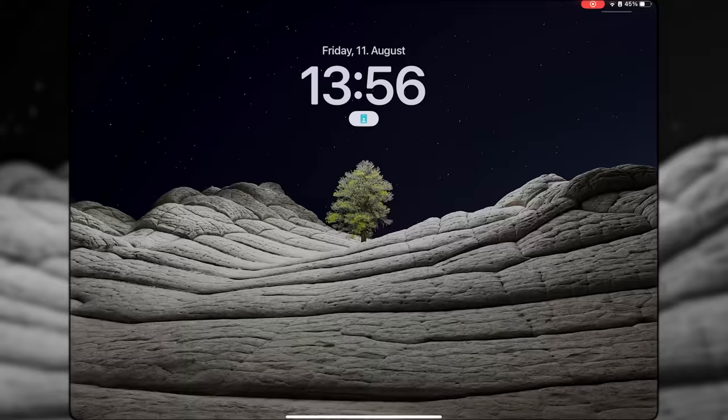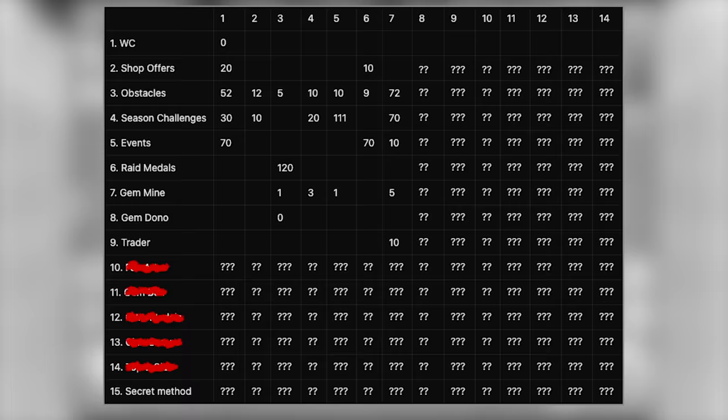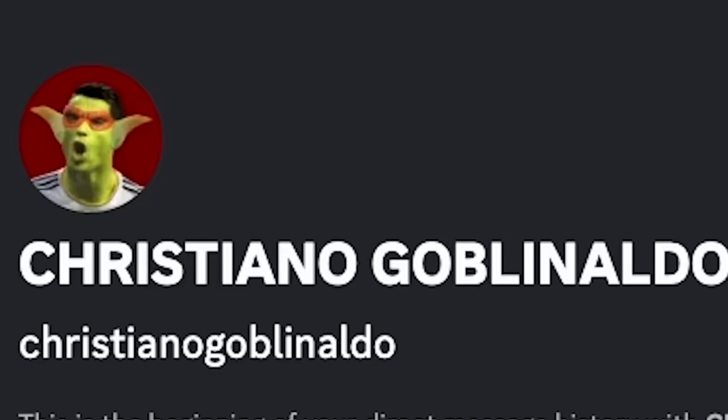At the end of day 7 I had plenty of gems to buy Billy, meaning within the first week I made 1250 gems. But now I have to make almost double that amount within the same period of time in order to prove Cristiano Goblin wrong.